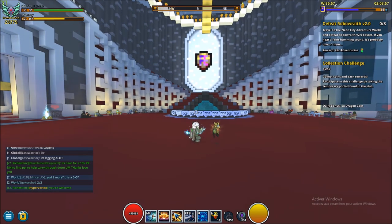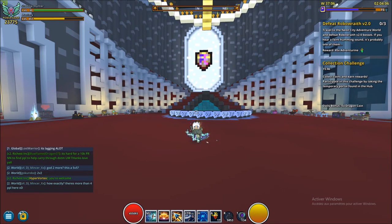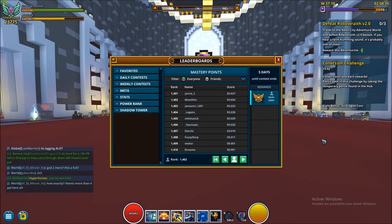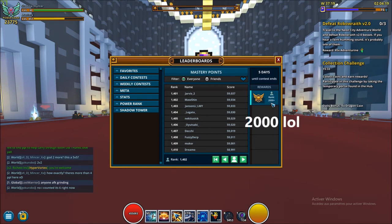For a long time I didn't care at all about badges, but maybe that's what you need, guys, to become a yellow name. To get the yellow name, you need to be in the top 20 in mastery rank.